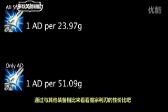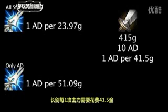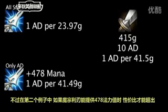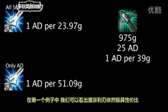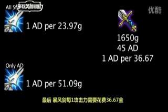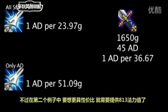Now that we have base values to work with, let's see how cost effective the Mana Moon is when compared to other items. A Long Sword grants 1 attack damage for every 41.5 gold. In our first example, the Mana Moon is actually more cost effective than a Long Sword. However, in our second example, a Mana Moon will become more cost effective with 478 additional mana. A Pickaxe grants 1 attack damage for every 39 gold. In our first example, a Mana Moon is still more cost effective, but in our second example, a Mana Moon will become more cost effective with 641 additional mana. A BF Sword grants 1 attack damage for every 36.67 gold. In our first example, the Mana Moon is more cost effective, but in our second example, a Mana Moon will become more cost effective with 813 additional mana.